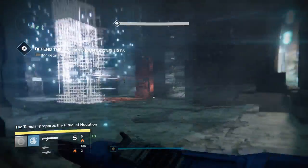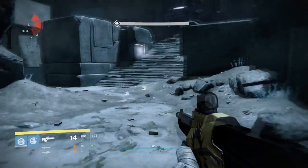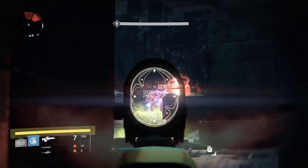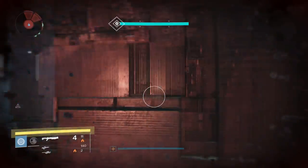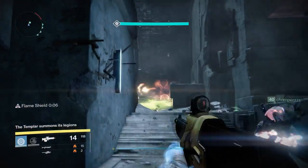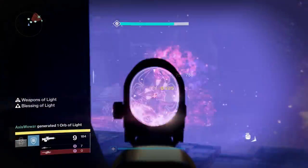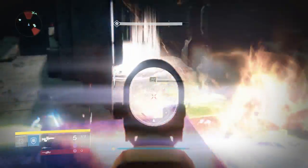You're going to have to do this encounter two more times. The next time, Confluxes spawn on the right side and the left side instead of the middle. Then after that, three Confluxes spawn — right, middle, and left. The best way to overcome this encounter is to simply split your team up two, two, and two, covering the right side, the middle, and the left side. Even if there's only one Conflux in the middle, tons of enemies spawn on the left trying to make their way there, so killing those enemies will still help your team. Split your team up two, two, and two, and just keep doing that three times in a row.